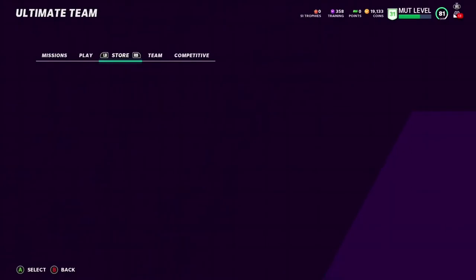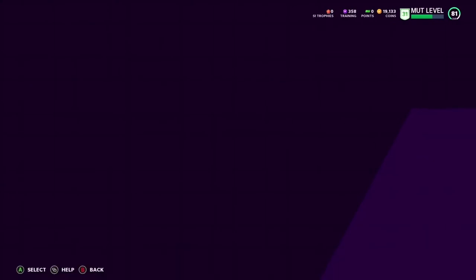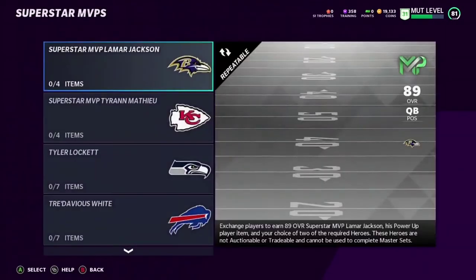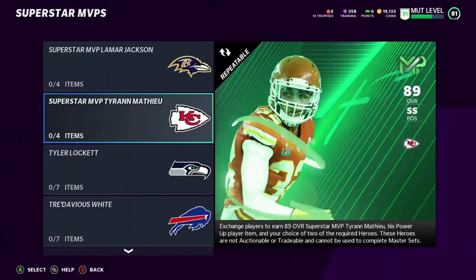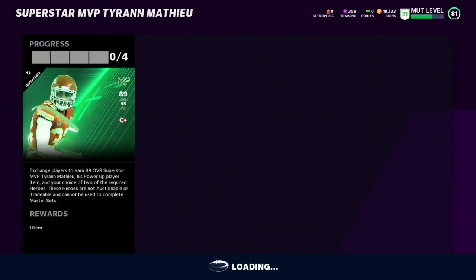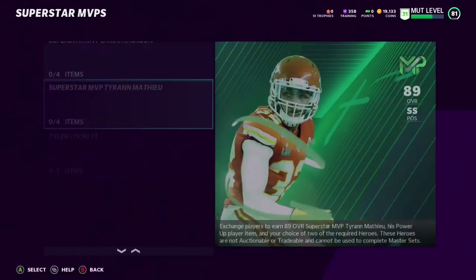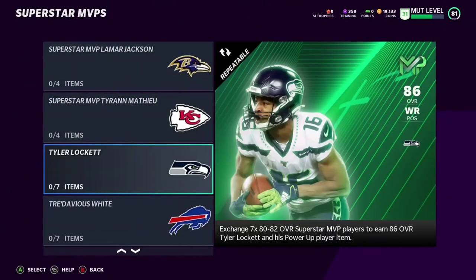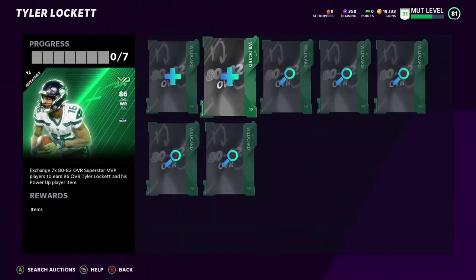We have our first promo and it is before the full release day. Let's take a look and see if the sets are live for the MVP Superstars — they are. We have an 89 Lamar Jackson and an 89 Tyron Matthew. The sets don't look too bad. As you can see, you need four guys — Tyler Lockett — you only need seven cards, 80 to 82 overall Superstar players to get the 86 Tyler Lockett. That's nothing.